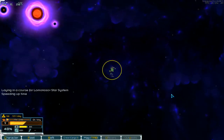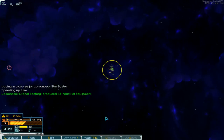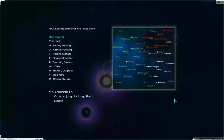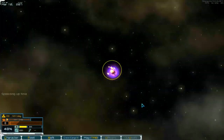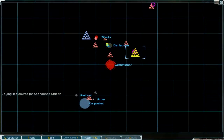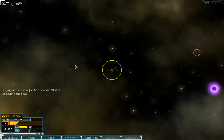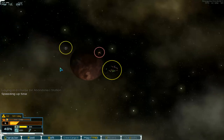Okay, speeding up time. Industrial equipment is produced. There's a system and we go into the jump point. Here we are - go to our station over there and we've got minerals as cargo, and that's important for our station.